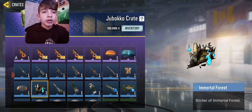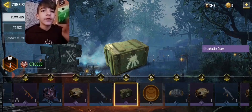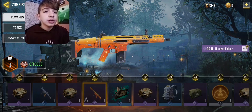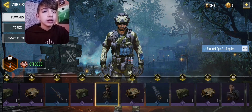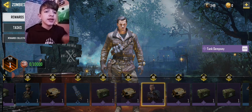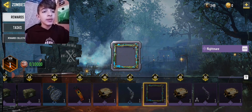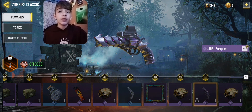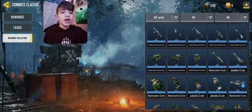This is the Jibuku crate. I am very excited that zombies came back. There's the DRH. At tier 40 we get the OG Tank Dempsey, and tier 48 we get the frame. Tier 50 we get this build fully done. We go to rewards collection — shows us every single thing.